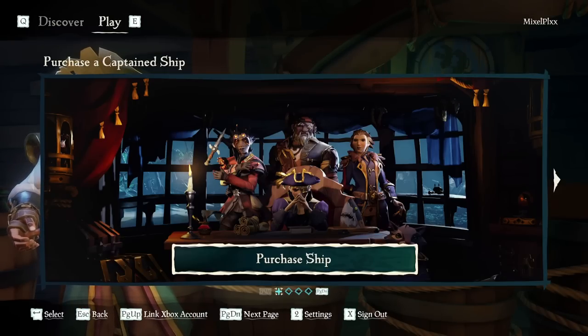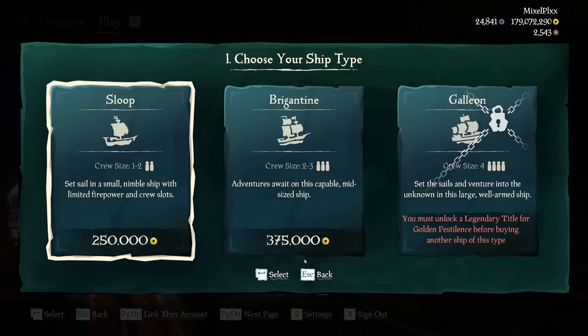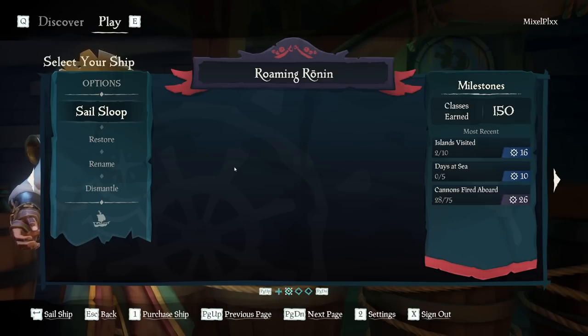Let's go ahead and look at purchasing a ship. I already have two boats at legendary status, which I'll explain a little bit later. Essentially what you're looking at is three different price points for three different boats: a sloop is a one-time fee of $250,000 gold, a brigantine is $375,000, and a galleon is $500,000 gold. Now let me repeat this — this is a one-time purchase. You will not be charged extra at any point. A lot of people are scared this is going to pull $250,000 every time you load into a server. No, this is a one-time purchase. That is it.